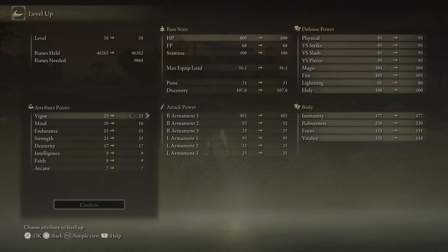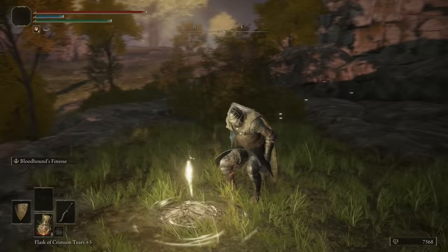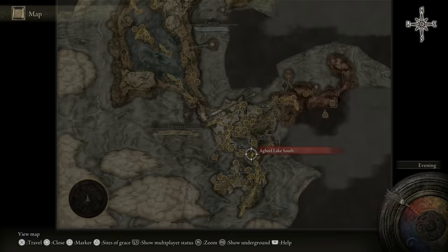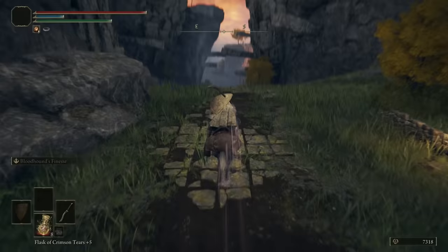First things first, I need to level up — I've been holding on to all these runes and that's not smart. If you want more defense, go Vigor. If you want more offense, go Dex. Those are your two main choices. I'm going to get Vigor up to 30, then Dex to 30, then Vigor to 40, then Dex to 40. Now we're heading toward this bridge — if you remember from episode one we ran across it and I said don't cross it. Well, now we're going to cross it.